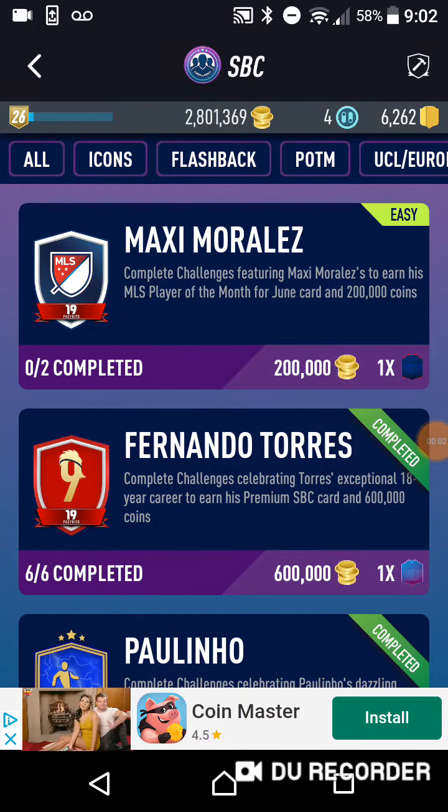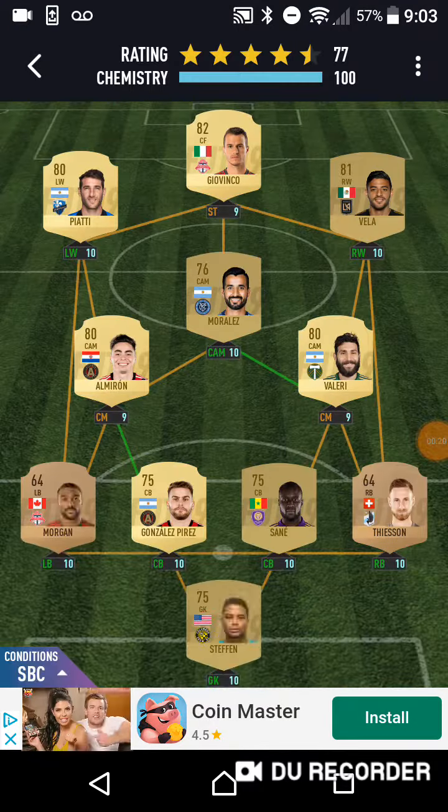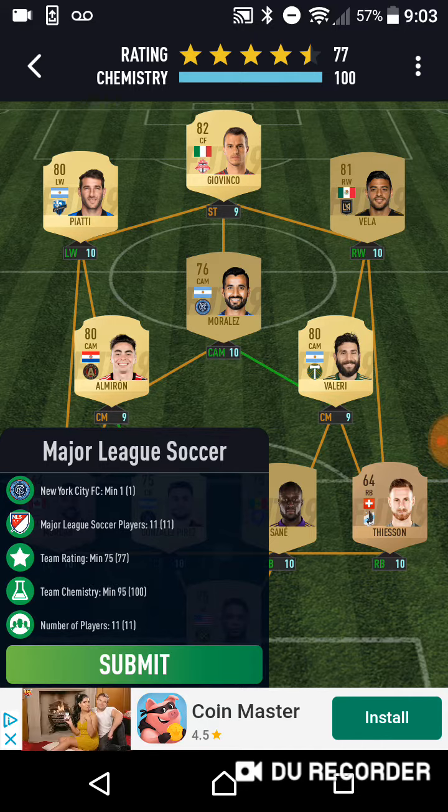Yo guys, it's OIT Players here and today we have the new MLS Player of the Month, Maxi Morales. He's actually really cheap in FIFA — it's like an 81-rated squad, 80 chem, 2 MLS players. Really cheap, but let's just get stuck into this. First squad: MLS, one New York City player, 11 MLS players, 75 rating.